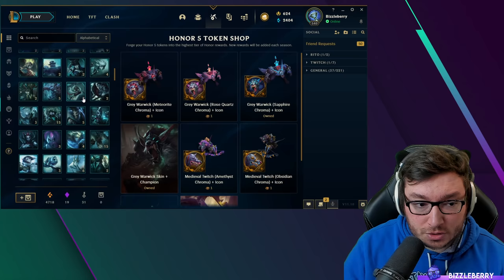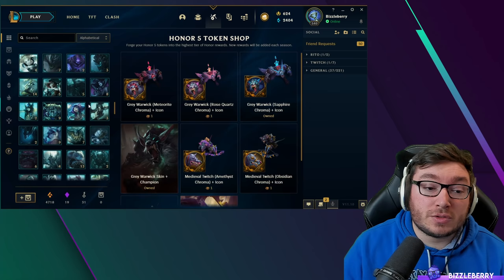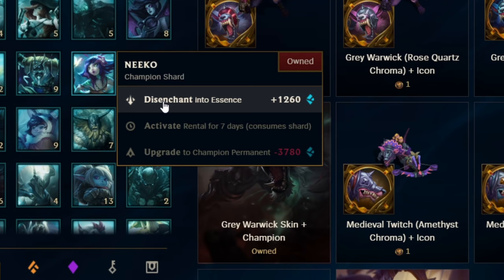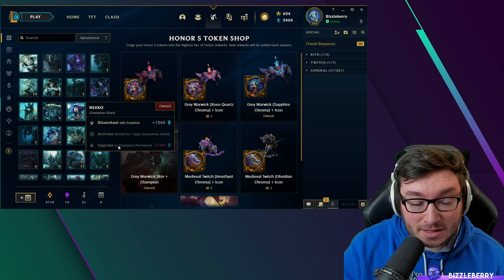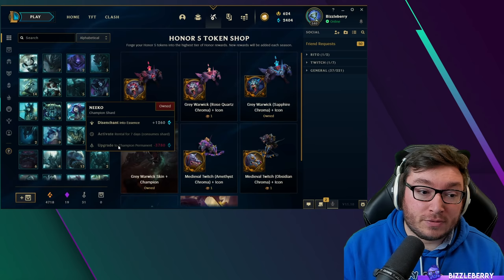As you get higher in summoner level, you'll unlock more champion shards. If you already know what champions you want to play from the free rotations, keep an eye out for those shards. For example, if you really liked playing Niko and you've obtained her as a champion shard, instead of disenchanting her and buying her from the shop at around 6,300 blue essence, you can upgrade her for roughly half the price. These shards are incredibly powerful for a new account — you can save almost 50% of your blue essence.